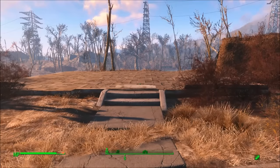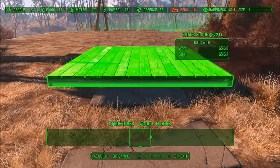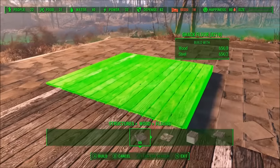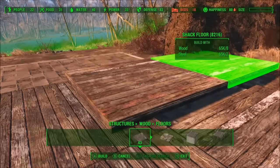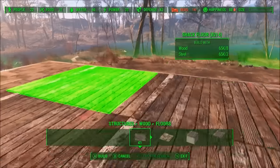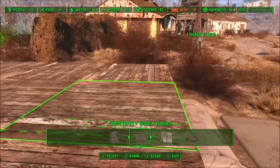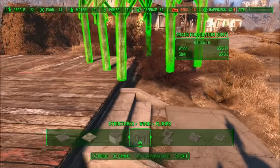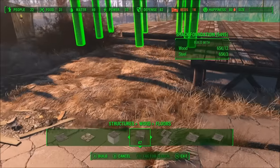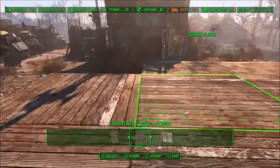I'm just going to put the floor in, and you can build this just about anywhere — it doesn't have to be here, I'm just using this because it's the only space available. I'll use the foundation on the outside just to make it look like a porch or patio or deck, whatever you want to call it.